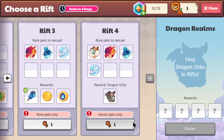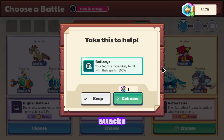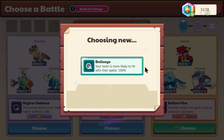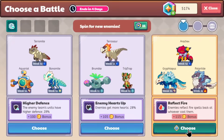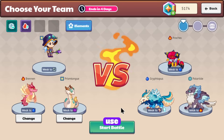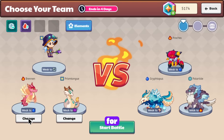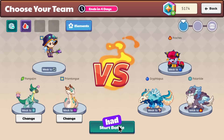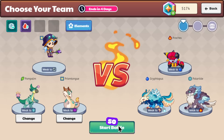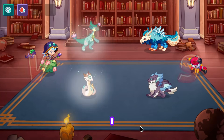I think the strategy for this rift is to use focused single-target attacks for your pets, but then use AOEs for your wizard. Use singles for your pets and AOE for your wizard. I've had the most success doing this, so hopefully you will too — though I can't guarantee anything.